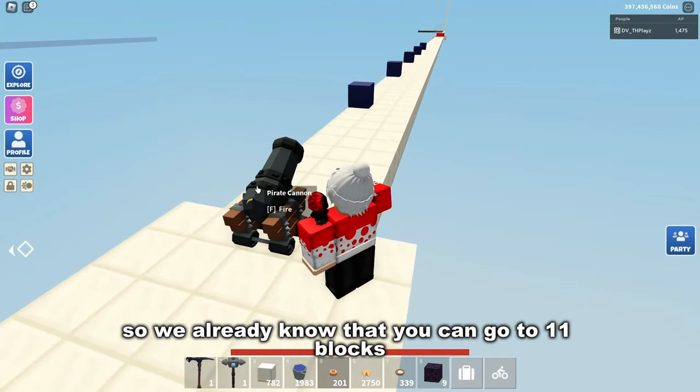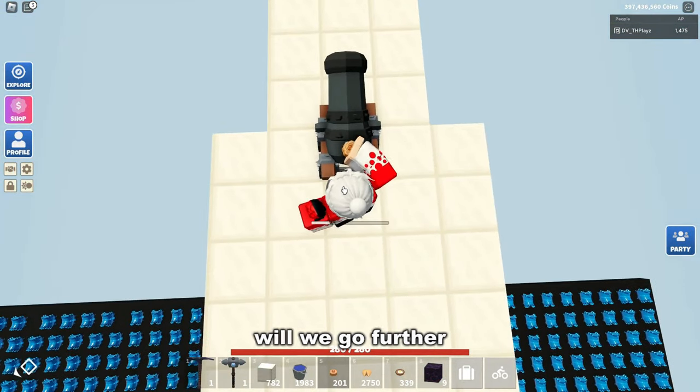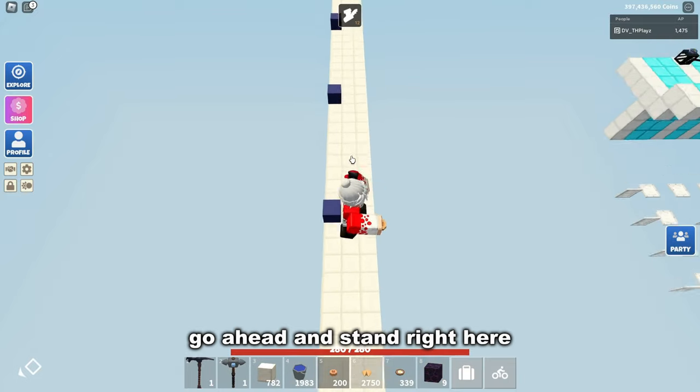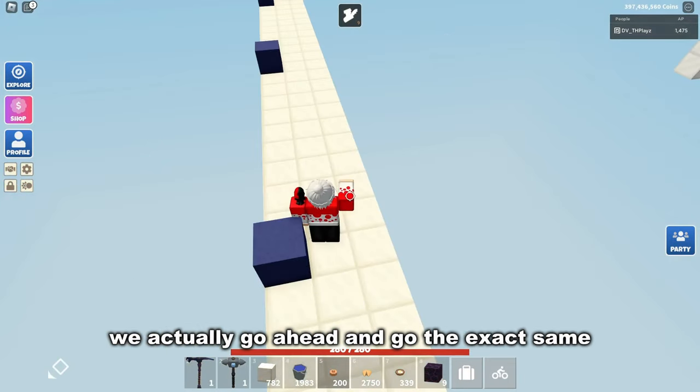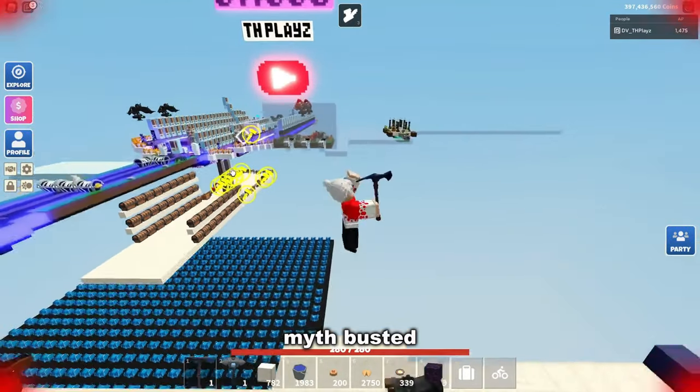We already know you can go 11 blocks without anything on a cannon. But now if we eat a mooncake, will we go further? We actually go the exact same as without the mooncake. Myth busted.